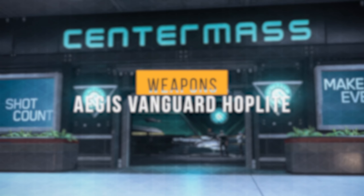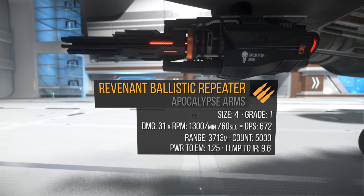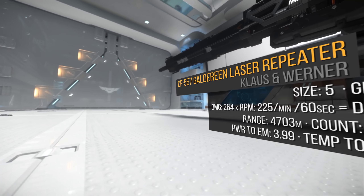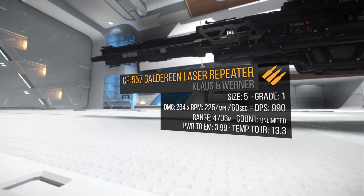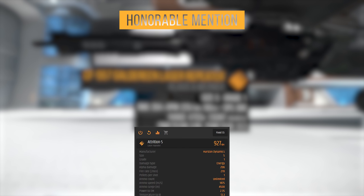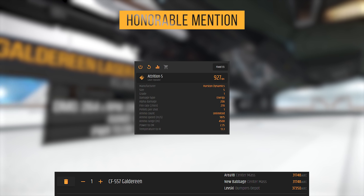Now let's talk about its stock weapons and my recommendations. Underneath the nose, the Vanguard Hoplite is equipped with a size 5 hardpoint with a gimbaled size 4 Revenant Ballistic Gatling mounted. One Revenant does 31 alpha damage times 1,300 RPM for a total of 672 DPS and a 3,700 meter range. I love this weapon for PvP, however for PvE I'm looking for longevity and the Revenant's low ammo count doesn't do it for me. I found the Vanguard nimble enough for fixed, so I'll be adding the CF557 Galardine Laser Repeater. One Galardine does 264 alpha damage times 225 RPM for a total of 990 DPS and a 4,700 meter range. These absolutely shred, and with their range, targets are dead before you even know what you killed. One Galardine will run you around 32,000 aUEC and can be found at these locations.